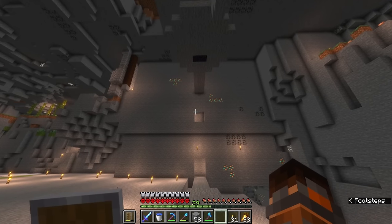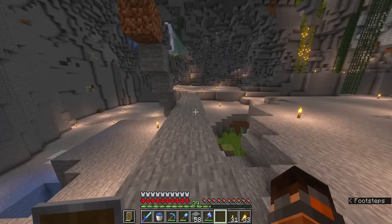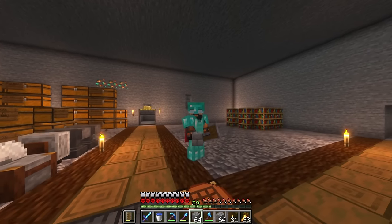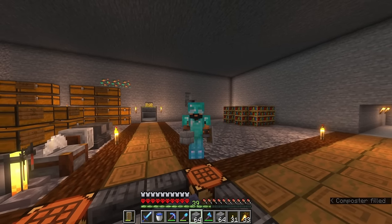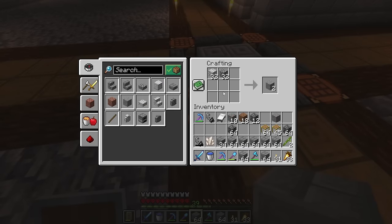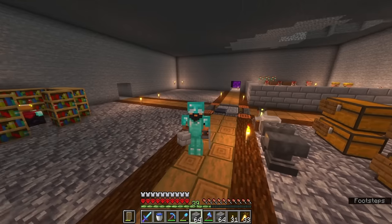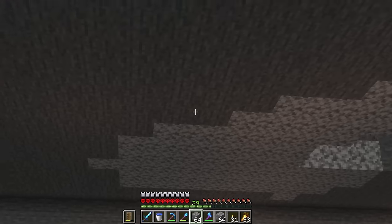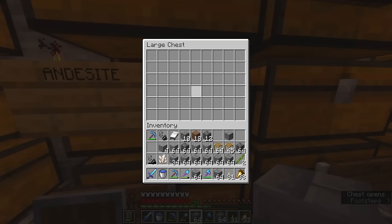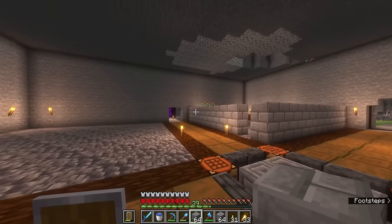We're going to get to work decorating the outside of our farming building, which leads over to the start of our city. I was told you can make andesite — actually it was diorite I was trying to make, because with diorite you can mix it with cobble to make andesite. So we now have a use for the terrible diorite that I need to clear from the base — we can turn it into useful building materials, since andesite is a great way to add detail to stone.